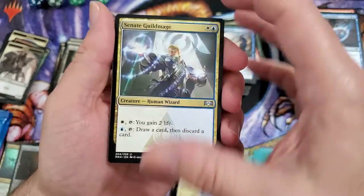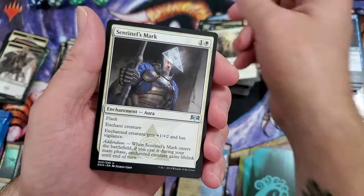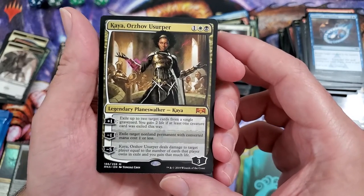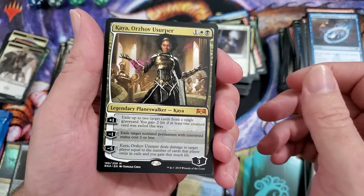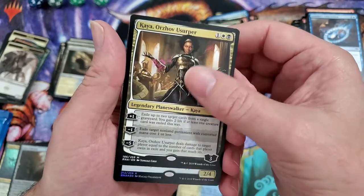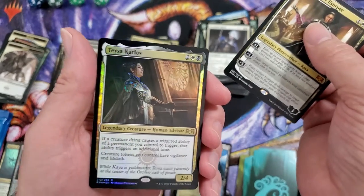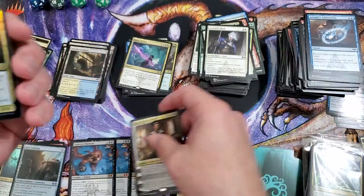Senate Guildmage, Angelic Exaltation, Sentinel's Mark — oh hell yeah, there we go baby! We got Kaya the Usurper! Nice — that is a freaking beautiful mythic. Planeswalker — can't beat them! Oh shit, and we got — oh my damn — we got Teysa Karlov foil! Wow!